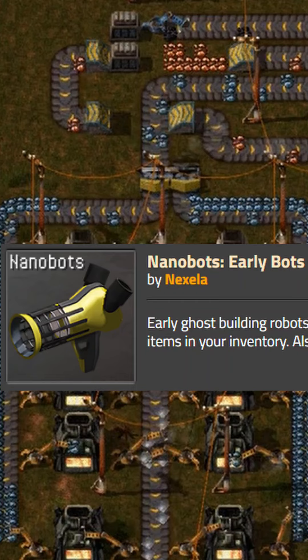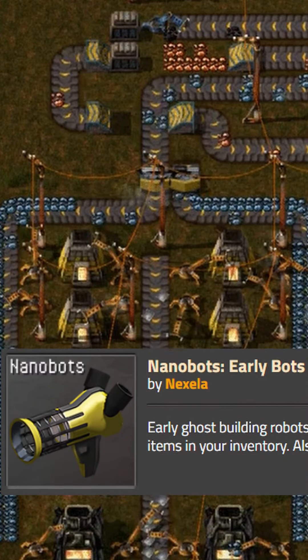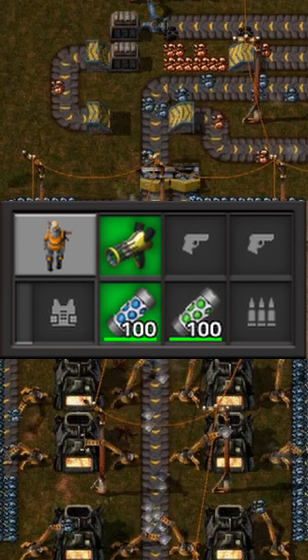It introduces new bots that can make your life easier, but don't worry — it's not a cheat. You'll still need to craft the nanobots constantly to reap the benefits. The first step is to craft the nano emitter cannon and equip it in your weapon slot.